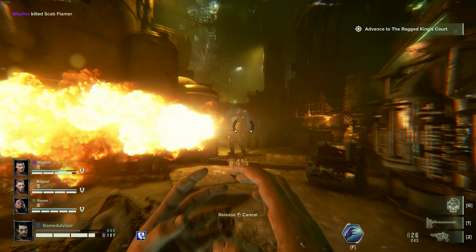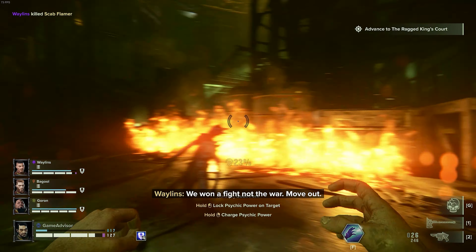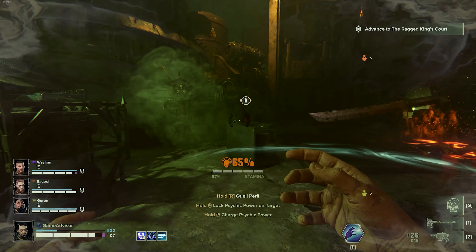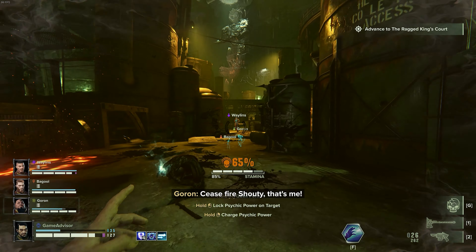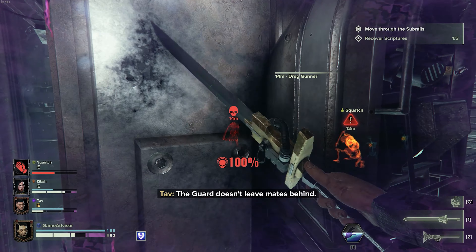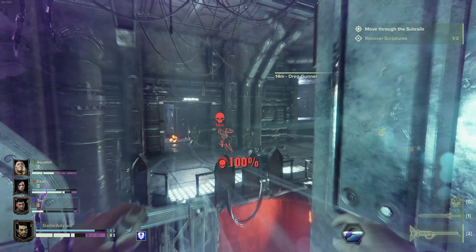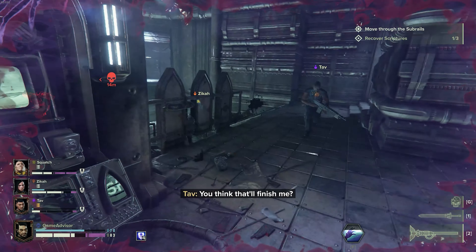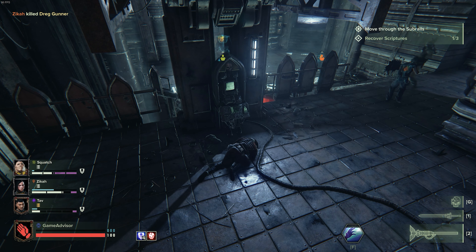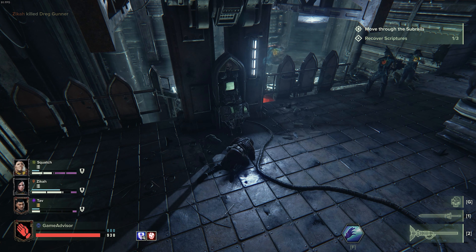Psyker's main mechanic is their Peril Meter. The way this works is as you use your psychic powers, regardless of whether or not they were used with a weapon or just used with an ability, it will start to increase your Peril Meter. If this reaches 100% and you don't find a way to quickly reduce that Peril Meter, you will then explode and die after a short animation. You have to be super cautious of this as even the best players easily die to this when under heavy pressure.